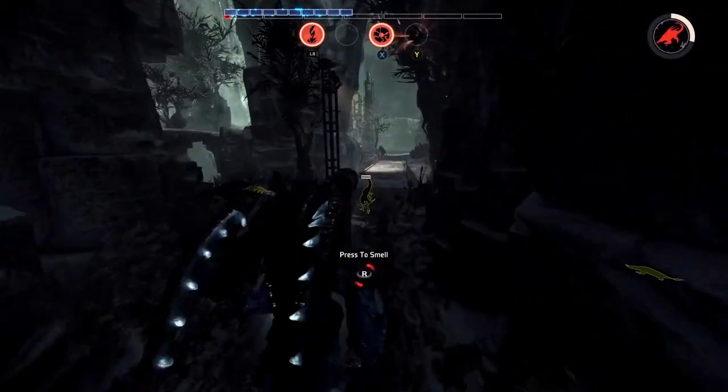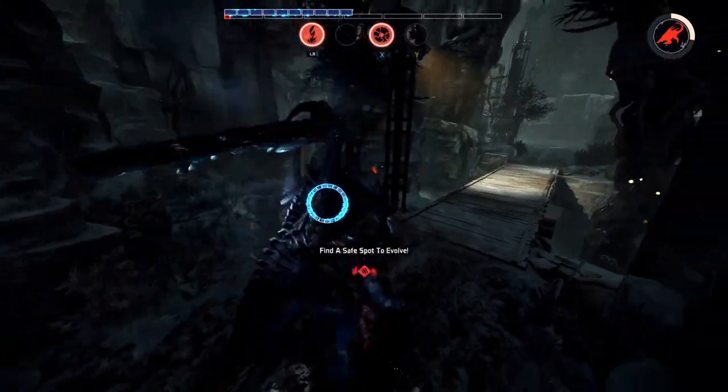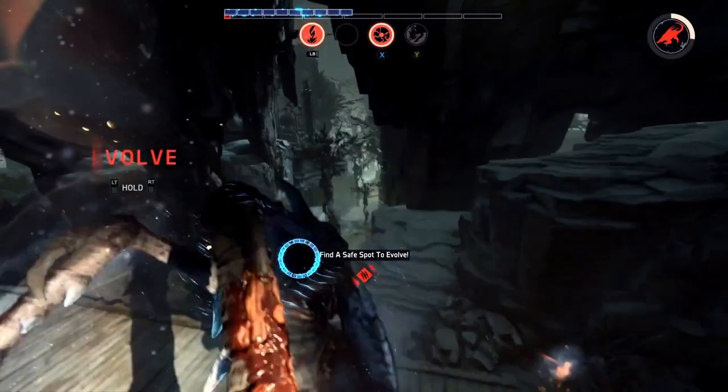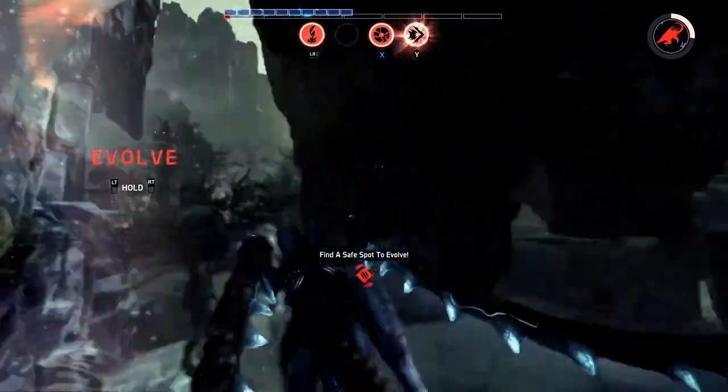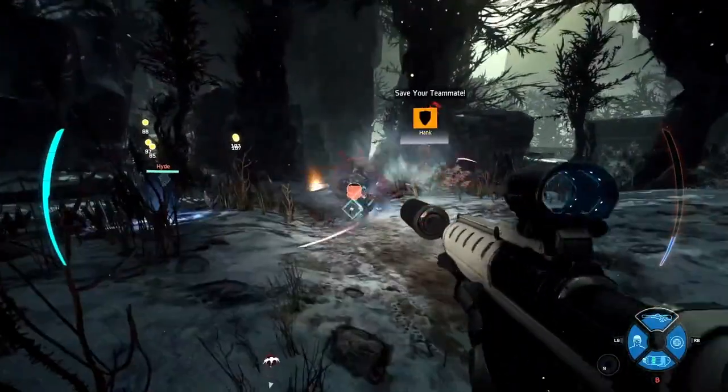We are looking at a game well underway here. We are following a Stage 2 Kraken as he gets the final tasty meats he needs to get to Stage 3. And boy does he need it — that health bar at the top of your screen looking real low. Very low health, but full armor allows him to get away.